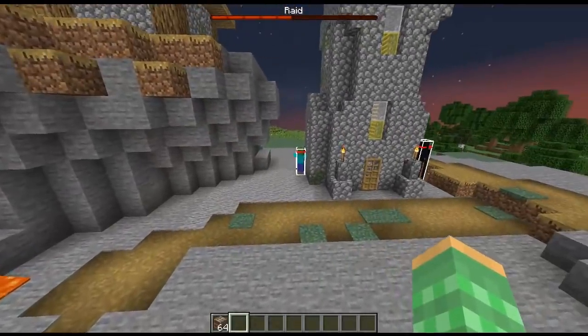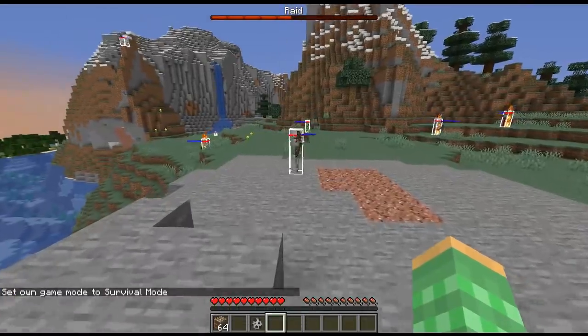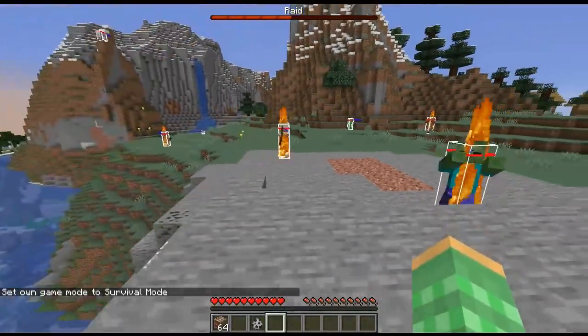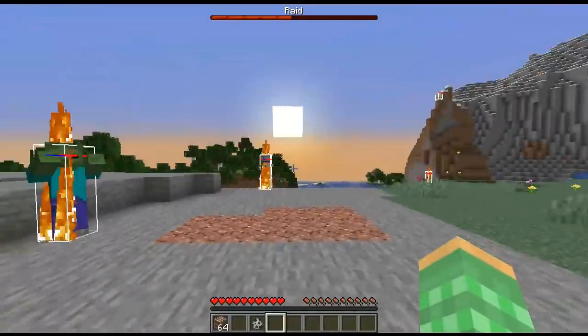They fixed a bug that just came out recently where mobs were not being affected by skylight. They fixed a kind of strange bug to do with skeletons — when they'd be in the sunlight they would try to burn and then try to shoot the player, but then they'd kind of give up and run away because they thought they needed to look for shelter but really couldn't find one.